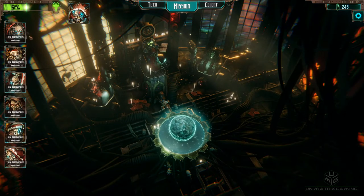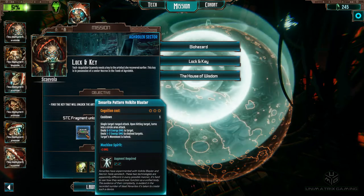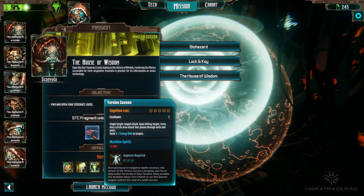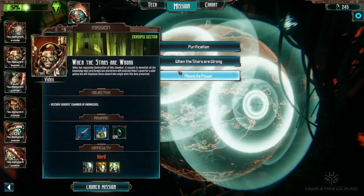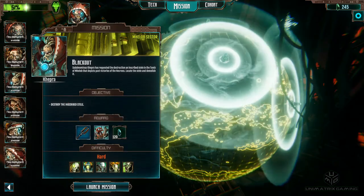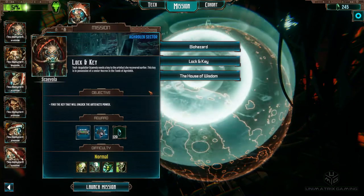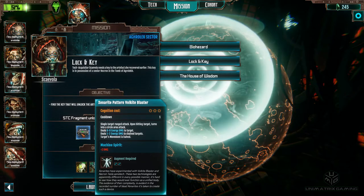Our guys are starting to look pretty beefcake. Let's see what missions we've got. That's one we looked at last time - that's where the better power field generator is. I really like the look of that gun as well - a torsion cannon. Upon hitting target, turns into a circle area attack that passes through units and walls. That's pretty spanking. I think we're going to go with this one - Lock and Key in the Agrilex sector. I want this right-patterned Volkite Blaster. That looks really cool. Yep, we're going to do this one.